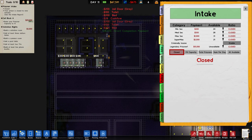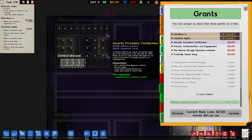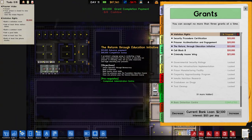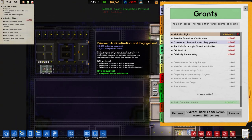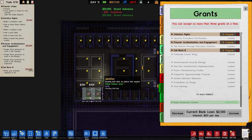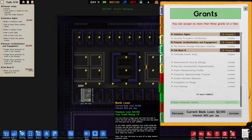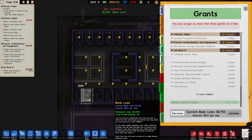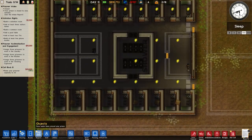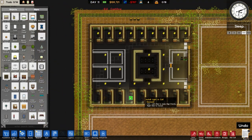Over to grants — we just finished the short term investment. Looking at what's available: security procedures certification, acclimatisation — that one we could very easily do, assigning three prisoners. We might as well pick that up. Cell block A is now done, so we're going for cell block B. We're now on 107,000 units of currency. The bank loan is still there — I'm going to increase that a little bit. Maximum loan is currently 22,000 based on a credit rating of 4.0.